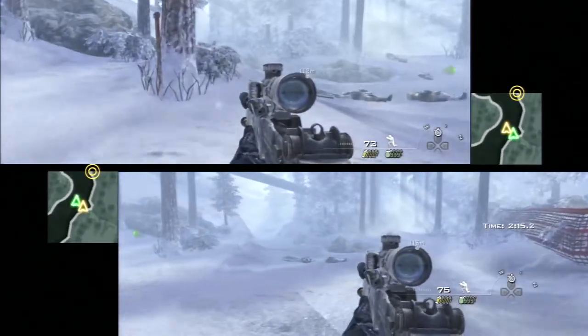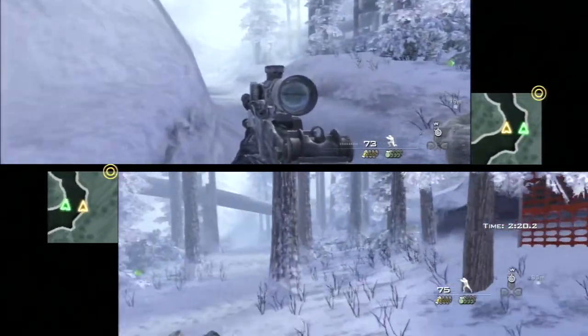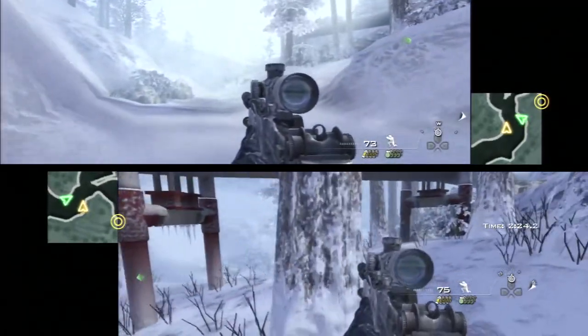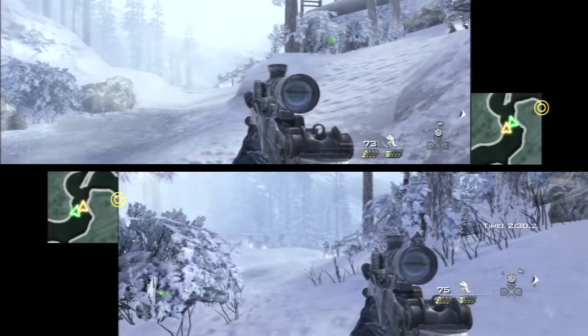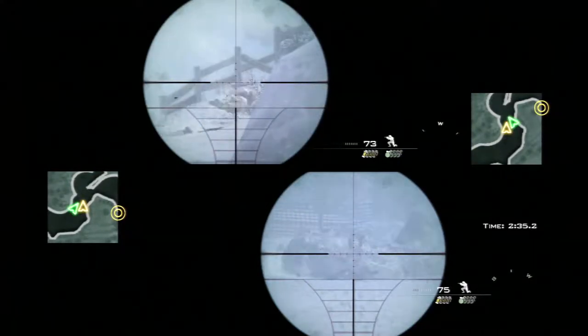We decide to move on up — he will take the trail and I will move along the frozen river bed there. Eventually I see the two guards standing there and he will take aim at the two guards and the dog. We synchronize our timing and there goes one, two, three, four and five.